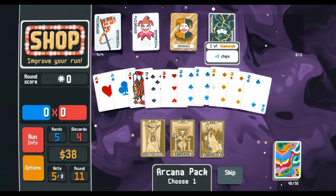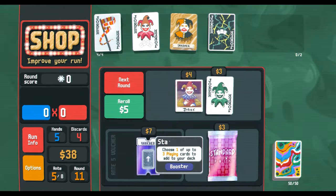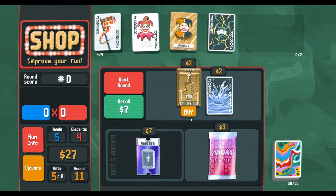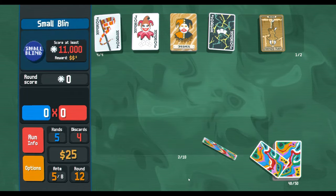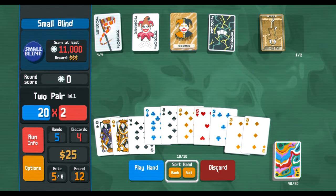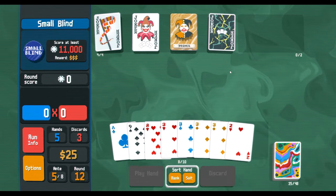Let's do some Empress cards maybe, just to help the next couple of rounds. We'll take that. Oh, there's a negative joker — I will probably skip for that. Just discard all that — click, we got it! I'm gonna Hanged Man these queens, get them out. Discard all that — click, we found some of it.